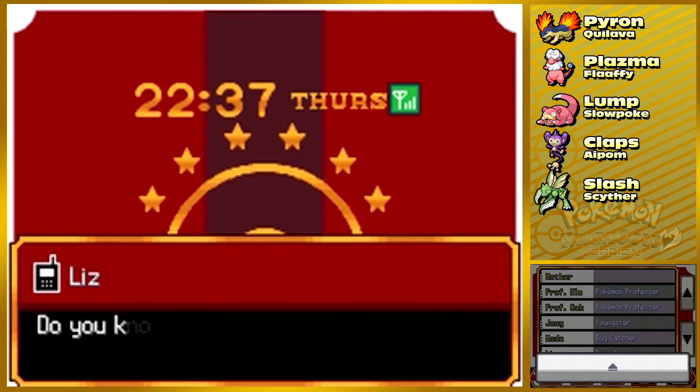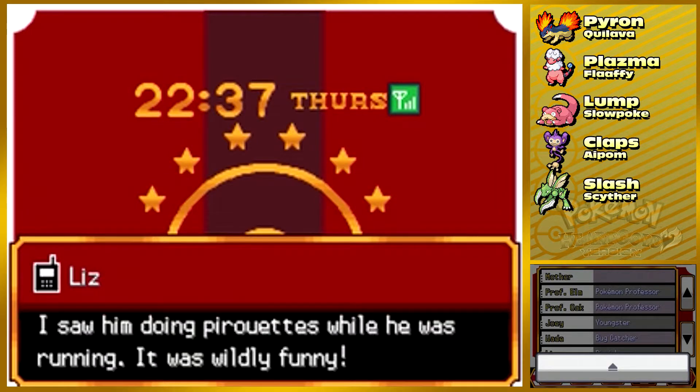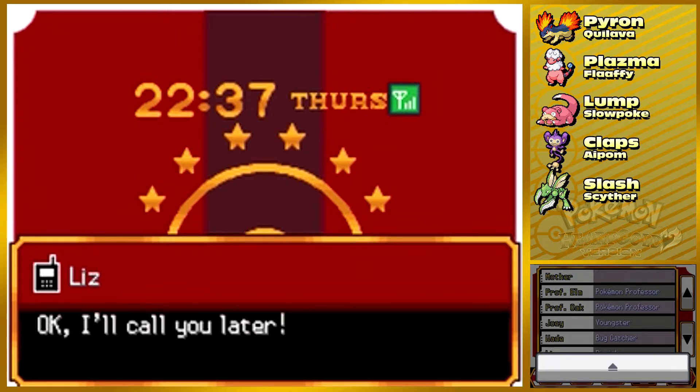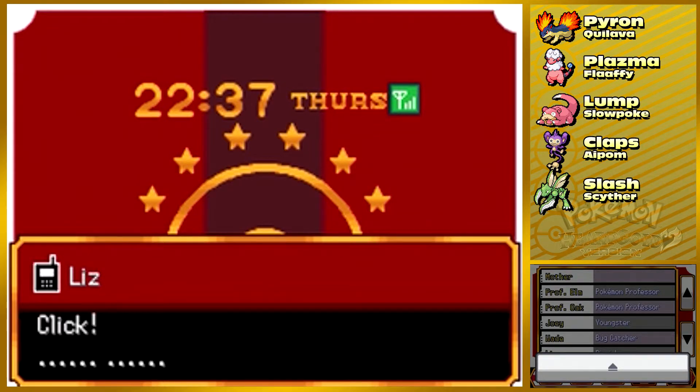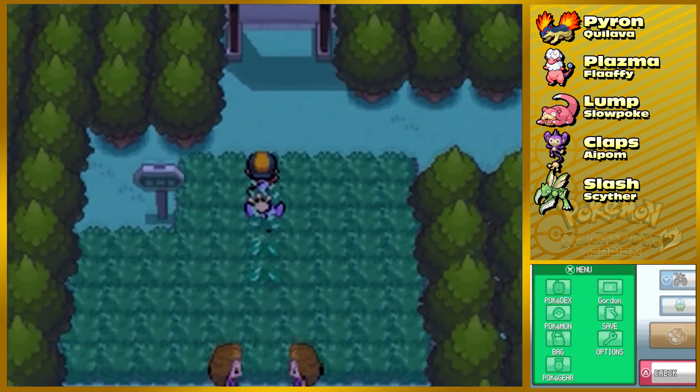Liz is calling me. She saw Earl, the teacher who runs the Pokemon academy in Violet City, doing ballerina moves — she couldn't pronounce it properly but apparently it was funny. We almost made it to the city.